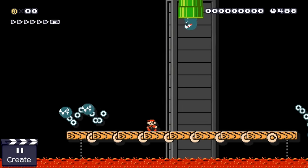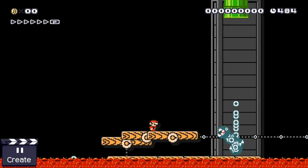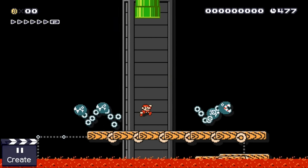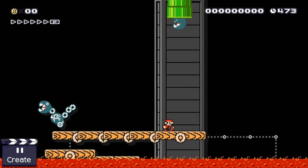Hello, you lovely Mario Maker person, my name is Sieve and welcome back! Today we are going to talk about platforms. Platforms have some really unique features. Not only can they carry obstacles, but blue platforms are the only Mario Maker element which only starts to move once Mario touches it.